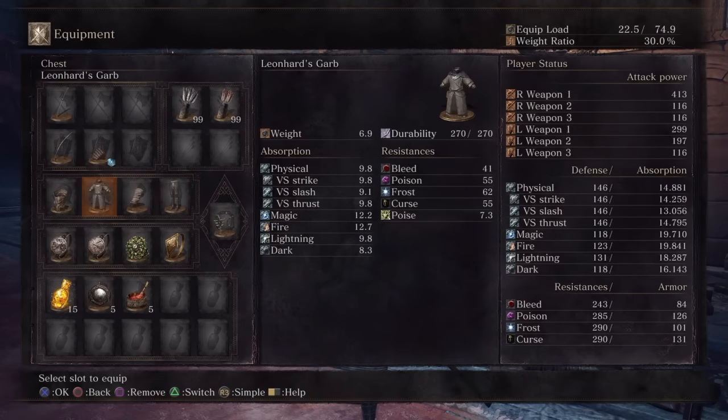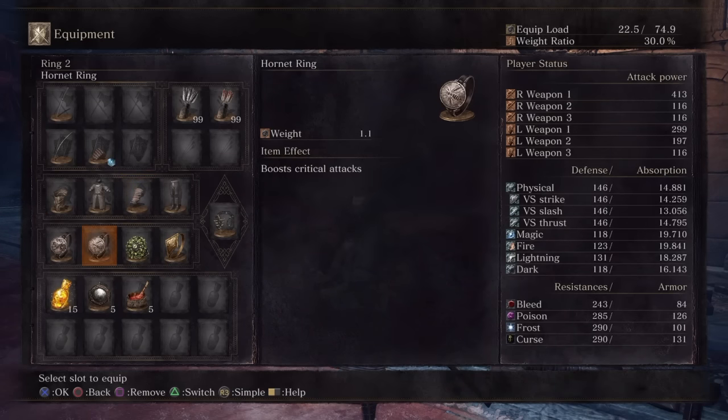For the armor I keep it very lightweight for that 30% roll. This build relies a lot on spacing and pokes, getting the right range and opportunities to hit your opponent during their attack animations. As you do that you'll see that opportunities for parries arise, so the hornet ring is also fitted in — it gives a 30% boost to riposte and backstab damage. The leo ring gives a 15% boost to all thrust damage delivered during counterattacks.